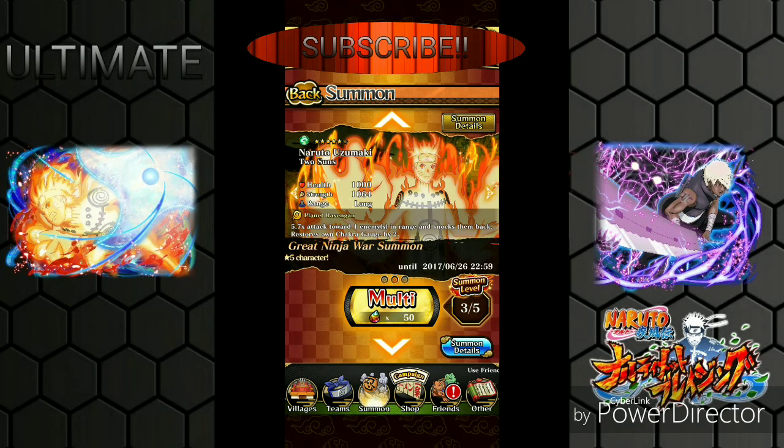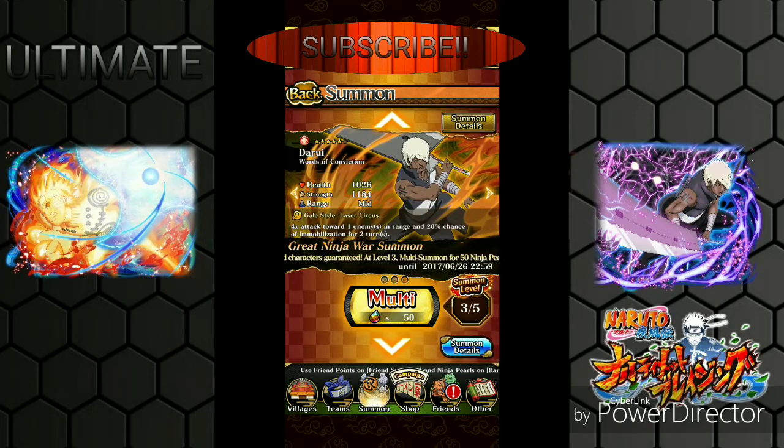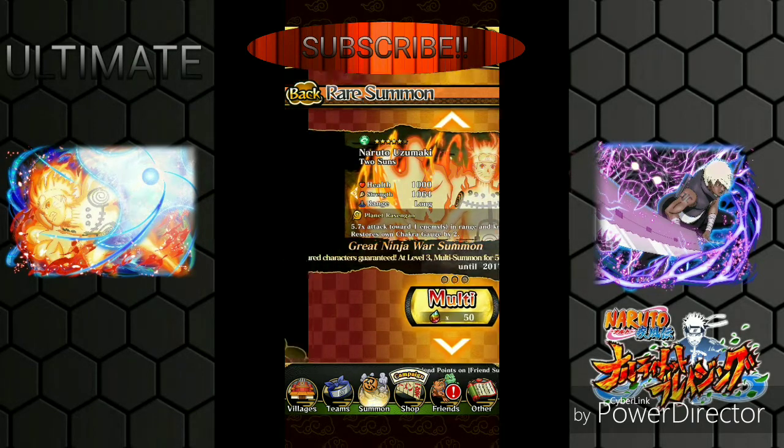I already went over what the cards do, so we're just going to run and summon. I'm aiming for maybe three or four Narutos. My friend Trey in our group chat with Chaotix said three or four, and Kimoni said the same, so let's see if I can get three or four Narutos.